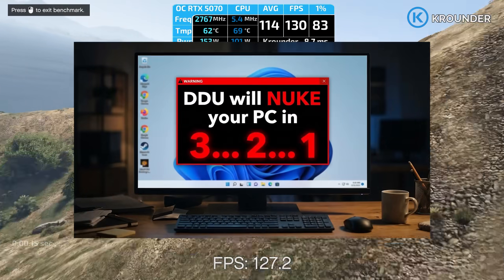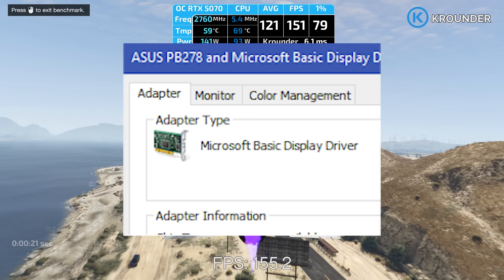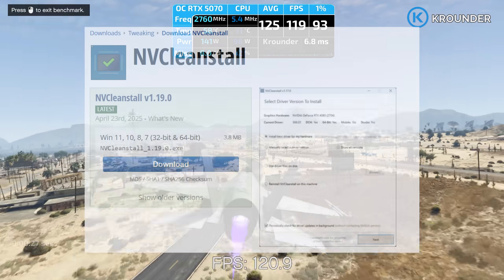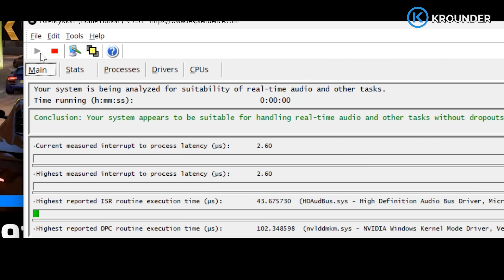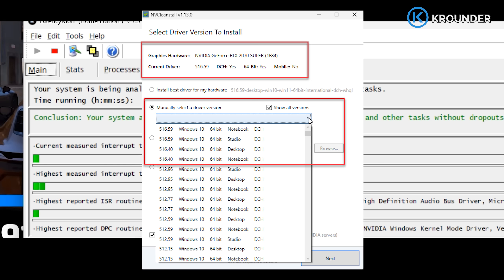DDU does its thing for about 30 seconds, then your PC reboots. You'll come back to Windows looking like it's running on a potato because you're using the Microsoft Basic Display Adapter — that's perfect, it means zero NVIDIA drivers are on your system. Now download NVCleanstall from TechPowerUp, install it, and launch it. It connects to NVIDIA's servers and shows you the latest driver, but don't just spam Next like you're skipping a YouTube ad — we're going full custom mode.